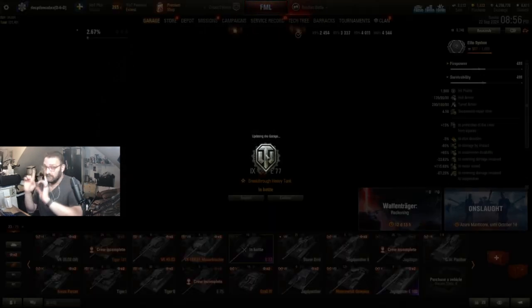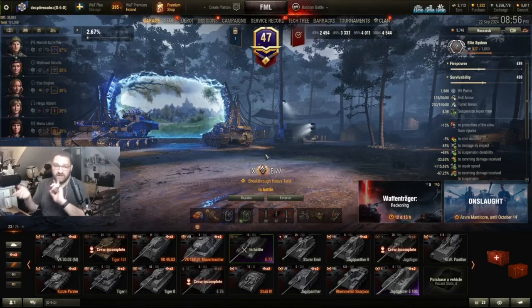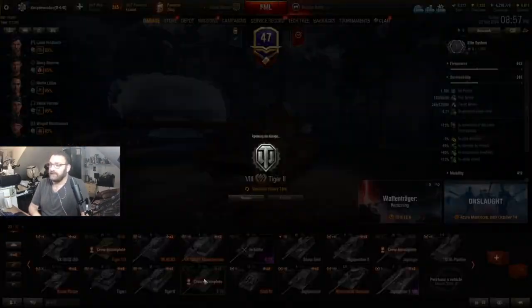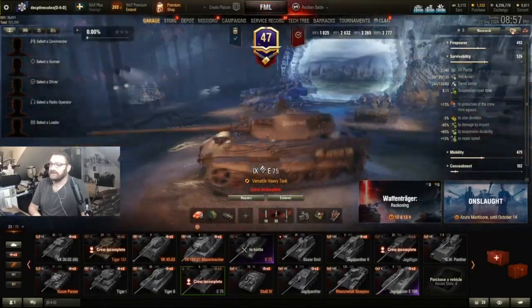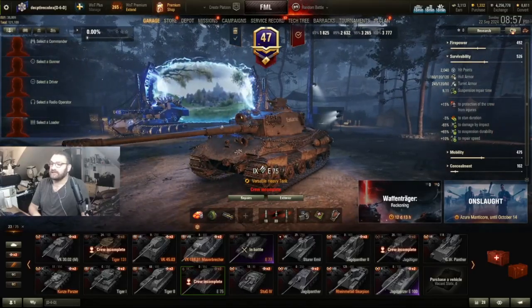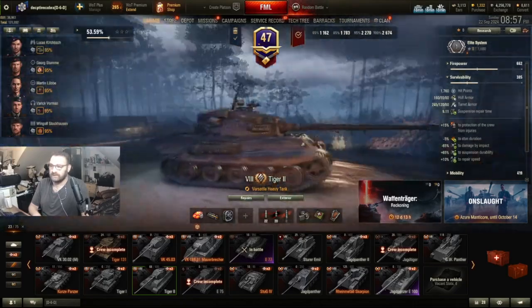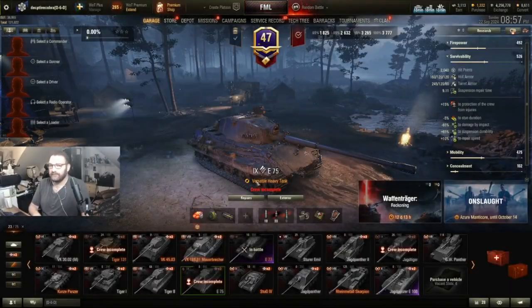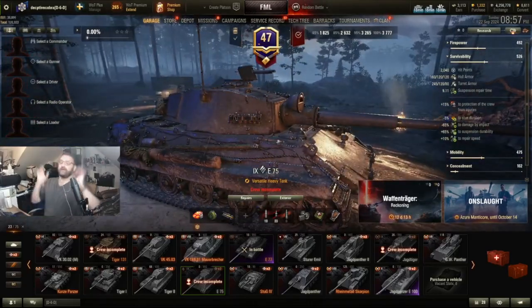My problem was I mistook the silhouette of the E75 for the Tiger 2, because they are basically the same tank. The E75 gets the Konisch Tiger 105mm gun — the Tiger 2 never originally got that gun. That's what technically makes it an E75. They are the same tank, so go figure.